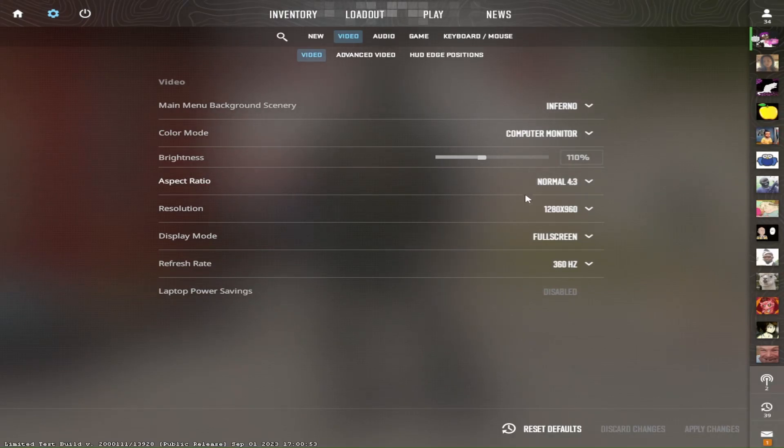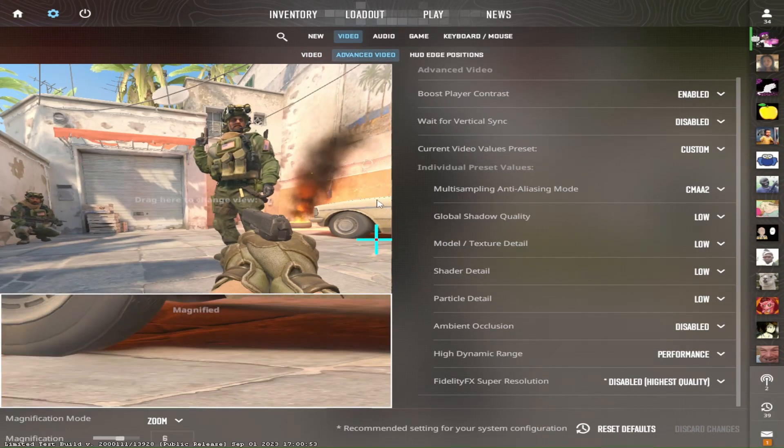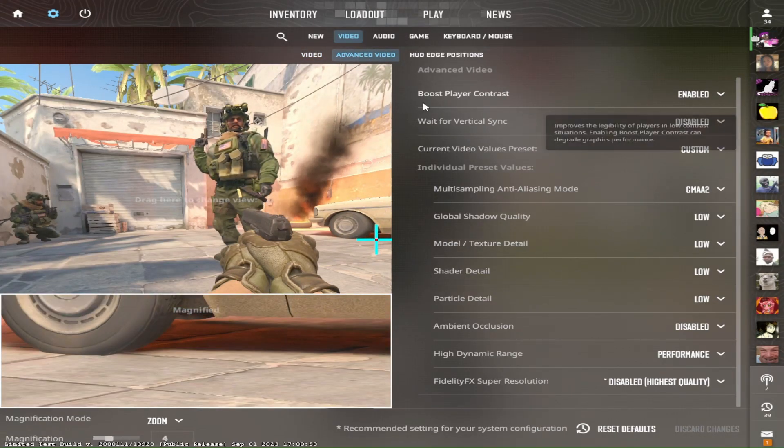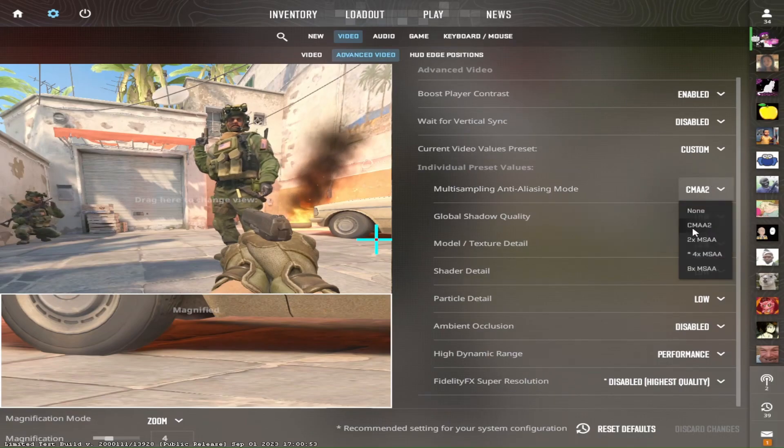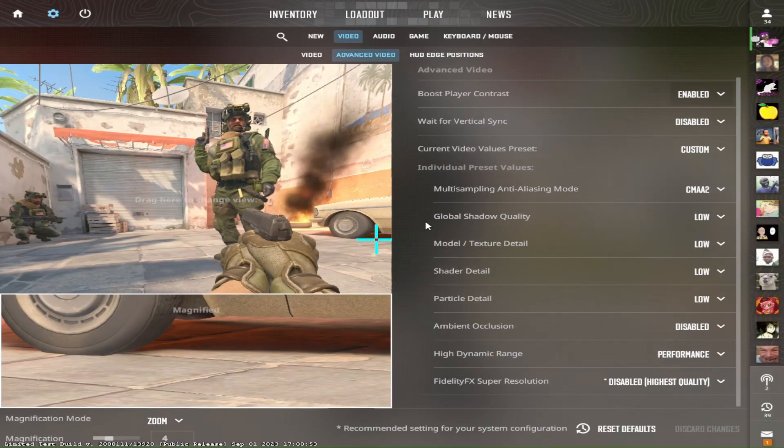I play 4:3 stretch, 1280 by 960, fullscreen, 360Hz refresh rate. In the advanced tab: boost player contrast enabled, wait for vertical sync disabled, multi-sampling MSAA 2x — you can also do 2x if you'd like. Everything else is set to low.